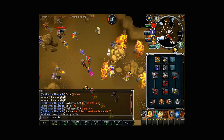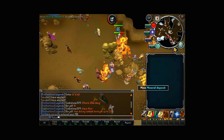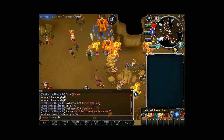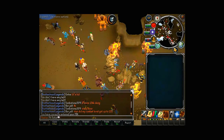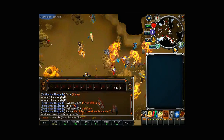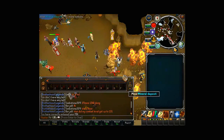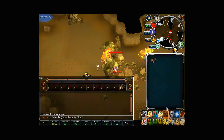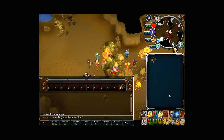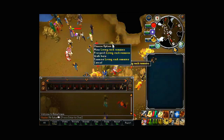So you summon your golem - sorry, obsidian golem - then activate the aura, and then mine. Look how fast you mine that. Three dead rock faces already - this is where the ability bar comes into action.